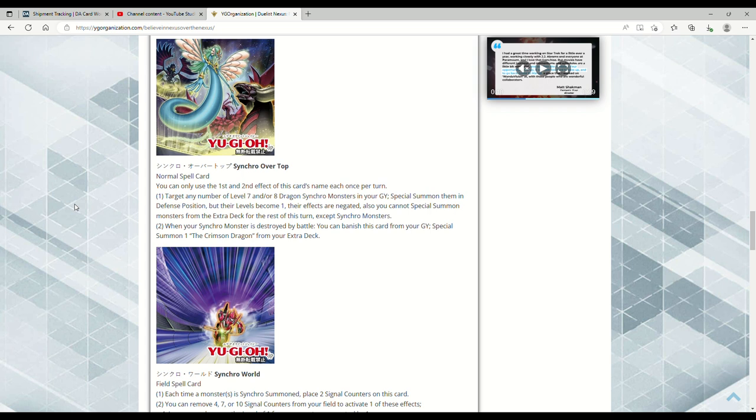You also cannot special summon monsters from the extra deck for the rest of the turn except synchro monsters. What this means is synchro decks have their own Soul Charge — this is insane. You dump cards out of your extra deck, target any number, drop them out, they all become Level 1, and you make a big Quasar or Shooting Dragon. You can also banish this card from your graveyard to special summon one Crimson Dragon from your extra deck.